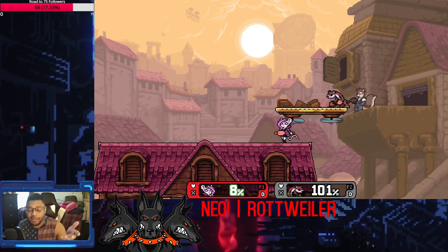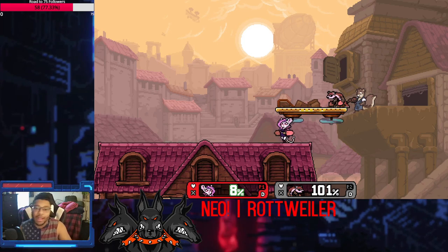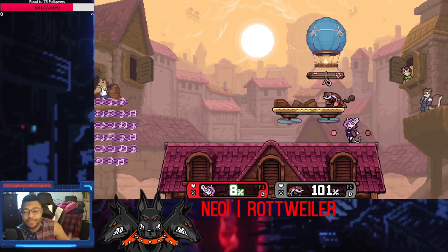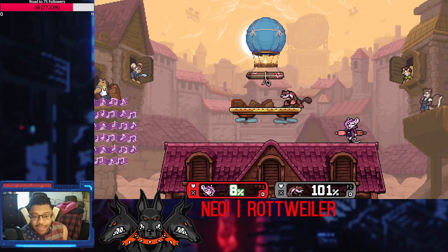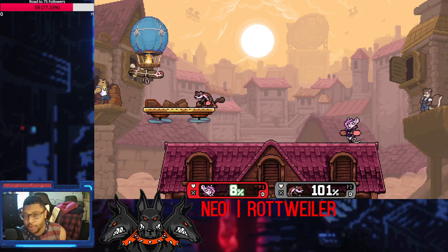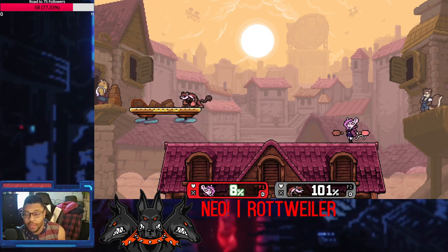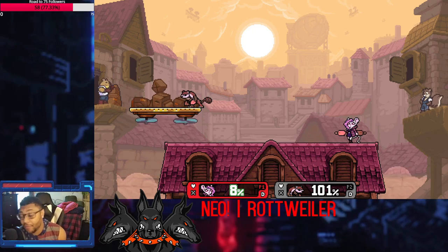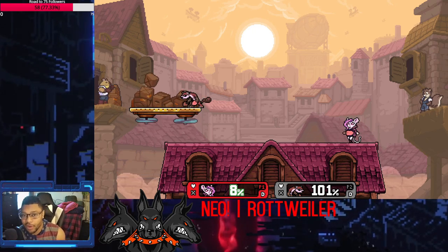So that has been the four characters I want to discuss today: Malo, Hodan, Olympia, and Pom. Hope you guys learned something. Hope you guys find one you like if you aren't really vibing with the main cast. Hopefully these four will give you another chance to like somebody. That's all I got for you guys today. Hope you enjoyed — have a good one. Rottweiler out.